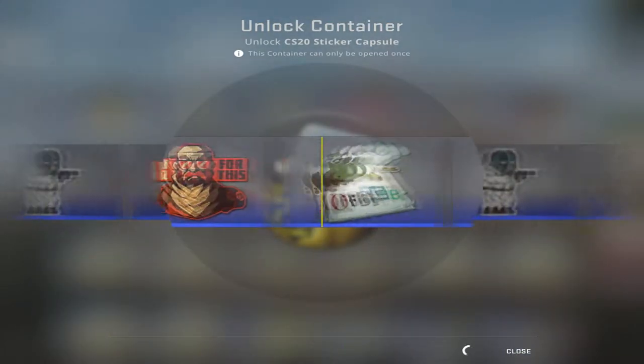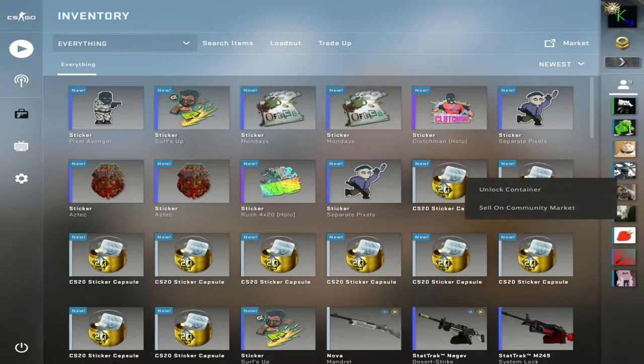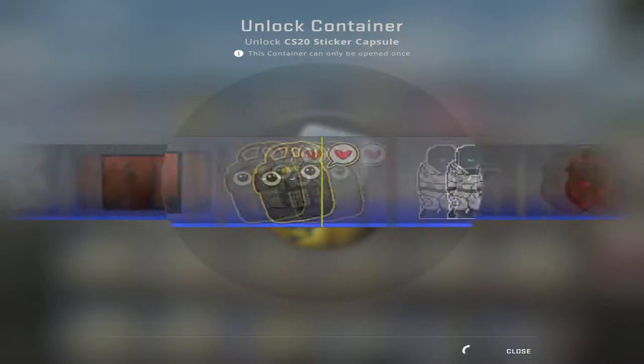I would like to get one of the — I'm too old for this. Those are nice. A Pixel Avenger! So I have Separate Pixels and Pixel Avenger. How many pixels are there? Hold on — there's a pixel there and a pixel there. There's only two.